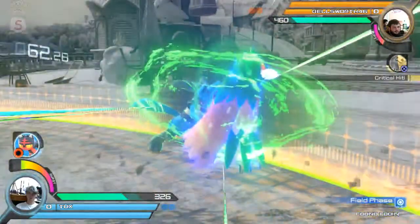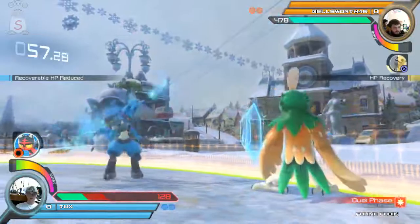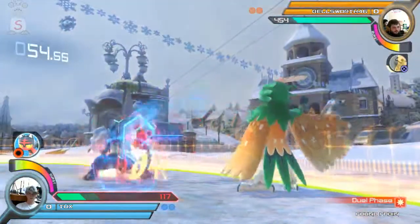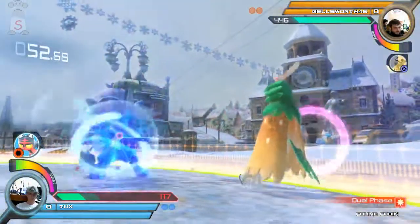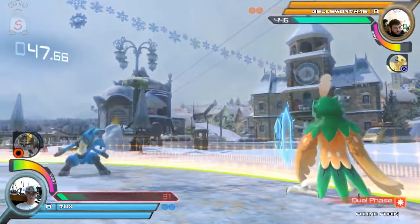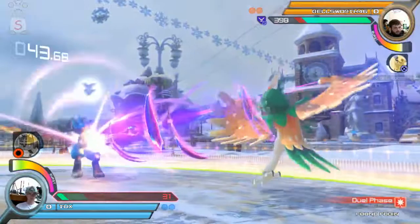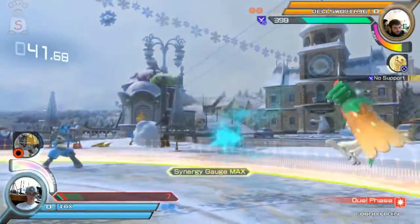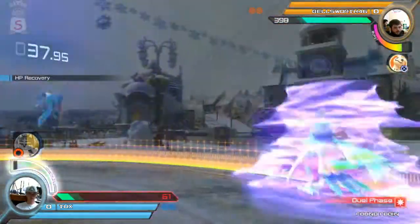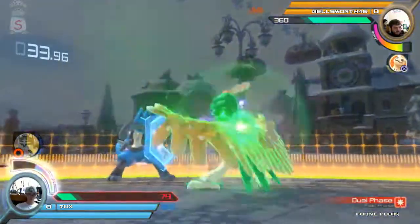Bellsworth with a nice grab on the counter-attack. Two-way Bone Rush — gonna go for the upswing, guaranteeing damage. Activating him, but that's not gonna be a punish; Bone Rush isn't that laggy. Bellsworth with a really good CADC to get away from the attack and avoid any potential mix-up.